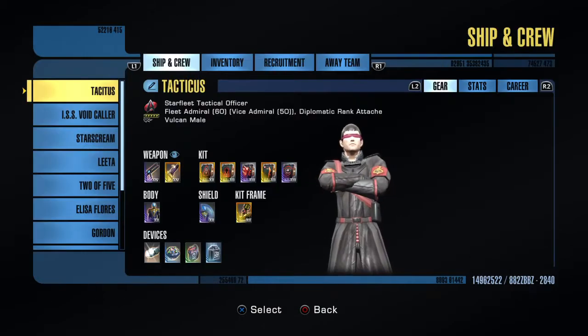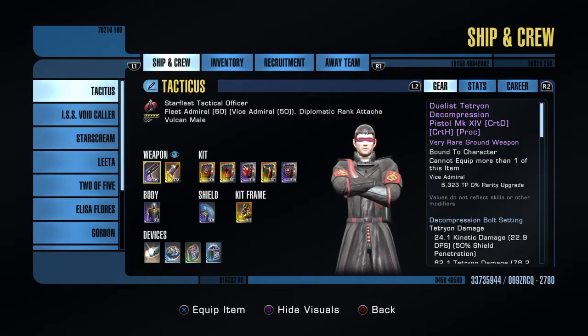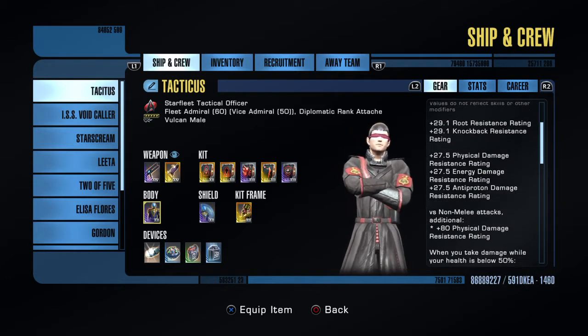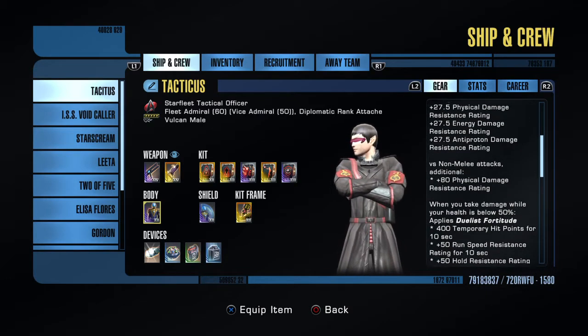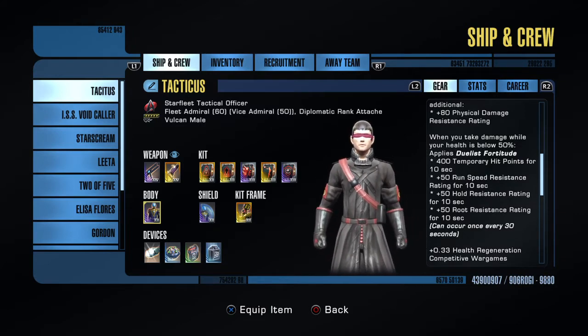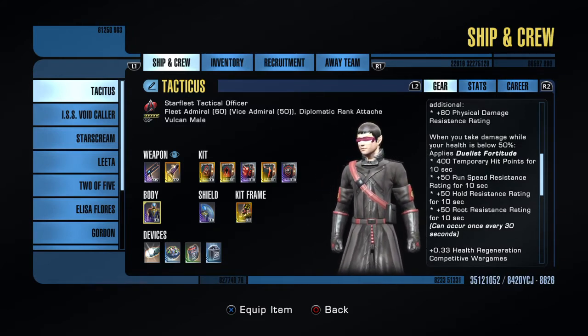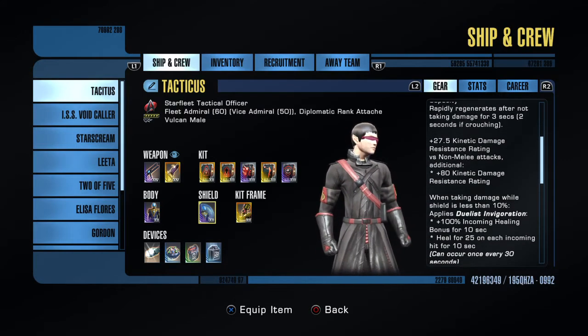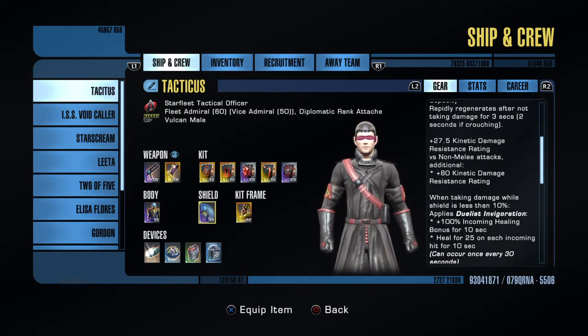I got the competition set finally. I have mixed feelings about the armor — I don't feel like it has enough kinetic resist on it. The Jem'Hadar armor has 100 kinetic resist, and kinetic resist is important in PvP. The shield has kinetic resist, so that's kind of cool.